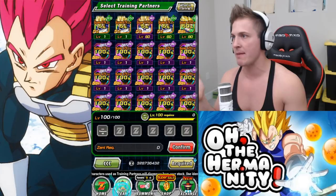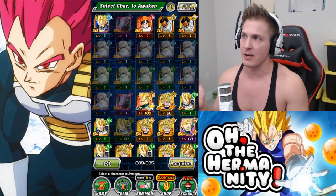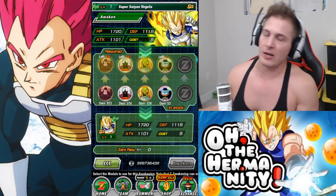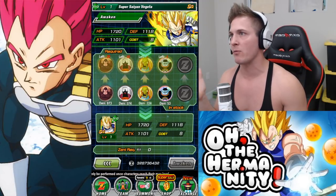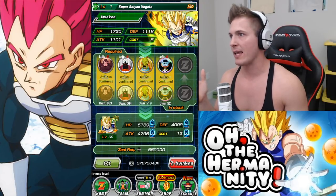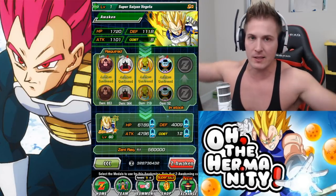In order to get him from SR to SSR you're going to have to awaken him, which is going to cost some Zenny. The unit you get from the banner will cost you 20 Bubble Medals, 10 Mr. Popos, 5 Babadis, and 1 North Kai. Then when you click awaken, it's going to cost you 560,000 Zenny — and boom, SSR, 50% chance.